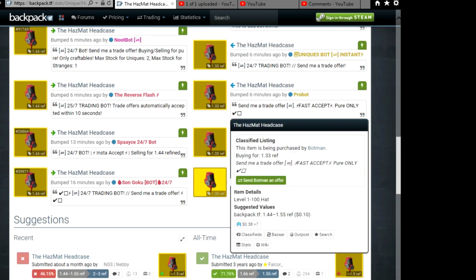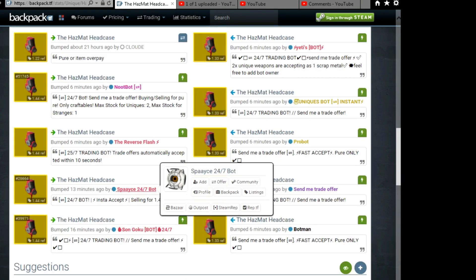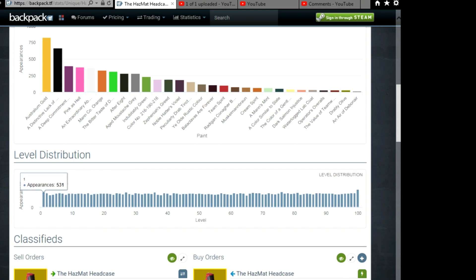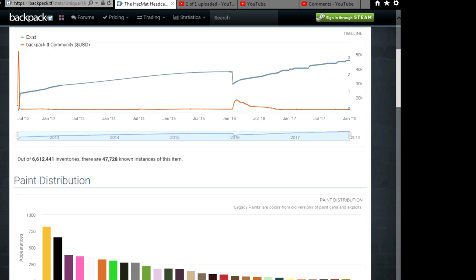The overall feeling is they're worth about 1.5 ref, and this seems to be a consistent theme across what's been said. In terms of sell orders on Backpack.tf, there are only this many. The level distribution runs all the way from level 1 up to level 10,620, so it's spread right across the board. The color distribution shows a fair few in Australium Gold for some reason, tailing off from there — the majority remain unpainted. It's 47,000 of them out of 6.6 million inventories.